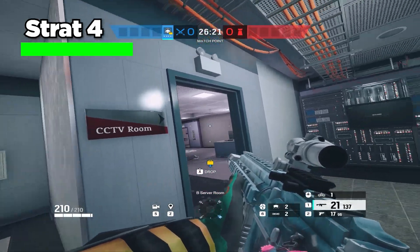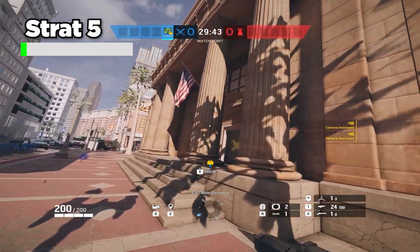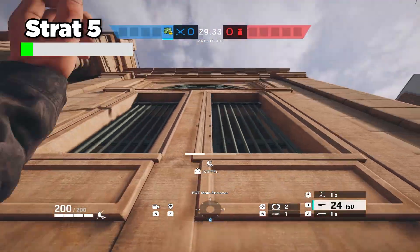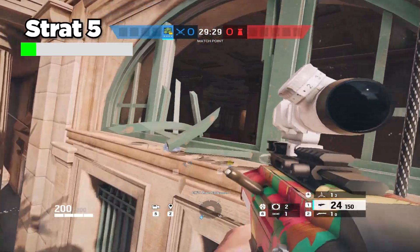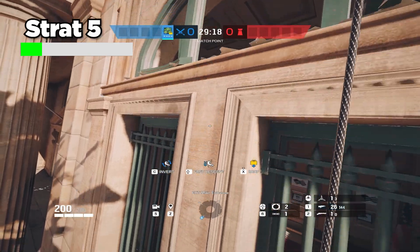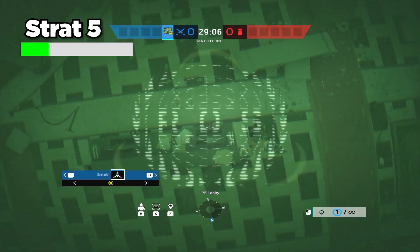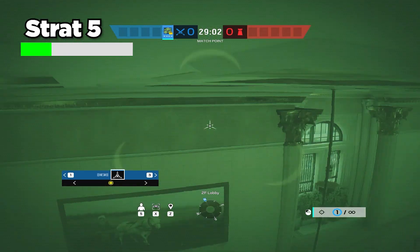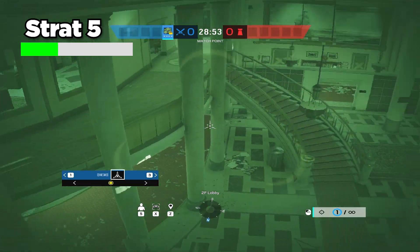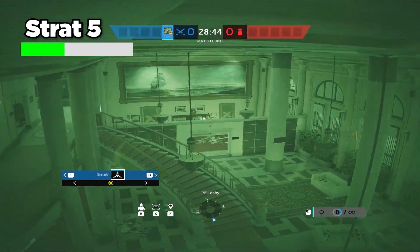That strat is pretty basic, so let's talk about something more complicated — this Zero strat for attacking either top floor or bottom floor. It's pretty flexible. The first thing you're going to do is rappel on this window here, which is the window from the Azami strat that a lot of people don't even know exists, where you can get an angle onto anybody inside of Trump or in the elevator hallway. When you get on this angle and get a kill, or confirm nobody's there, get your Zero camera out and shoot it on the ceiling just like this. From this camera you can see all of top lobby and bottom lobby — it's a great camera, and you'd be surprised how hidden it is from most defenders given this is a semi-dark room.